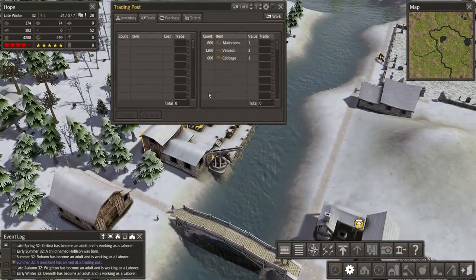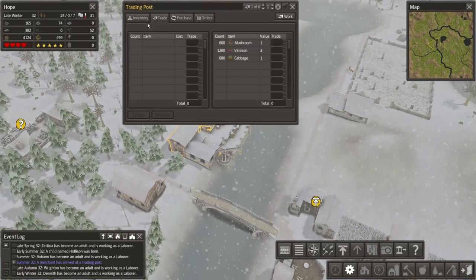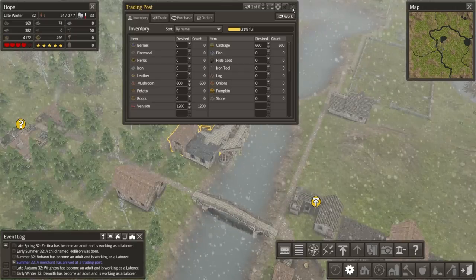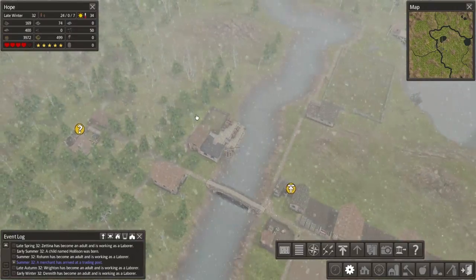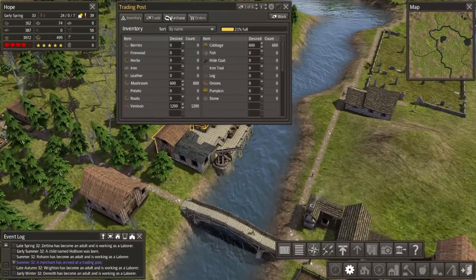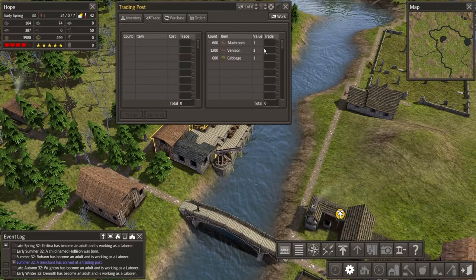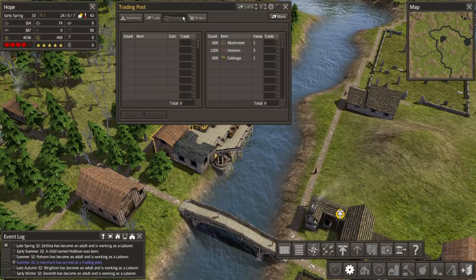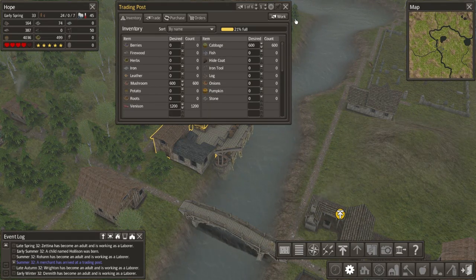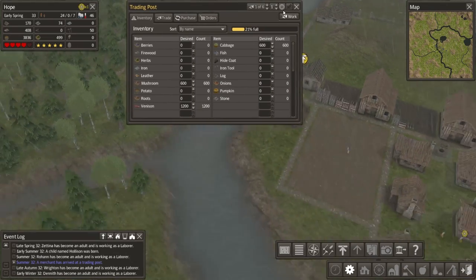The reason why I filled the trading post up with a bunch of produce is because one trader came by offering to sell some livestock, which I'd never seen before, so I quickly rushed to fill it up because I had lots of excess food. However, they wouldn't take any food - it wasn't a proper currency to use. I'm not entirely sure how to trade - was I just not using the right kind of material, the right kind of currency? So I don't know.